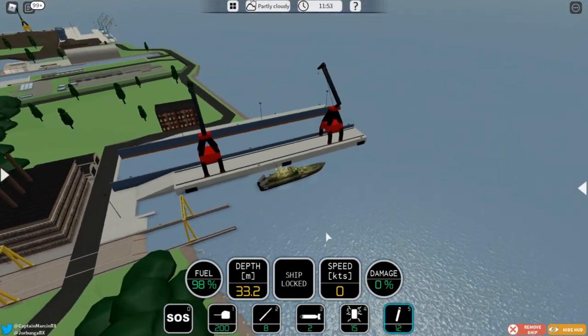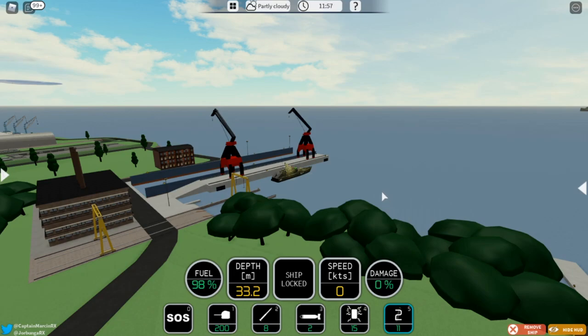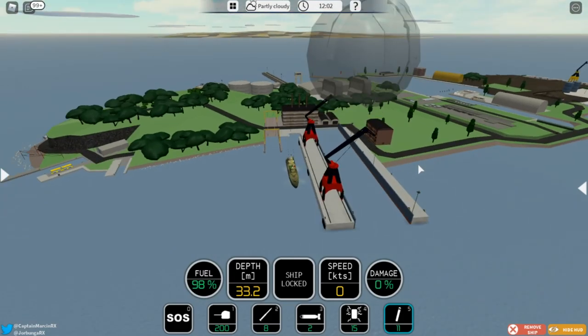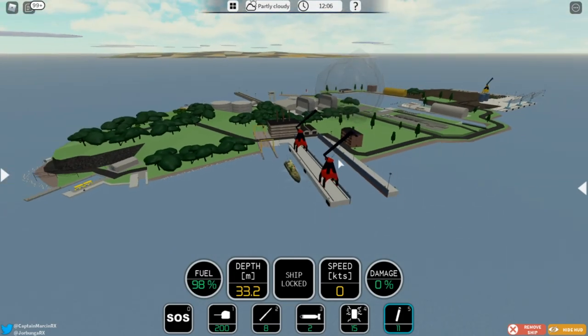The chaff is basically an anti-missile countermeasure. You can click this right here or press 5, and if you then left click — as you can see right there — it launches a pop of smoke. This smoke will distract any missiles which are coming towards you and they will target it instead of your boat.